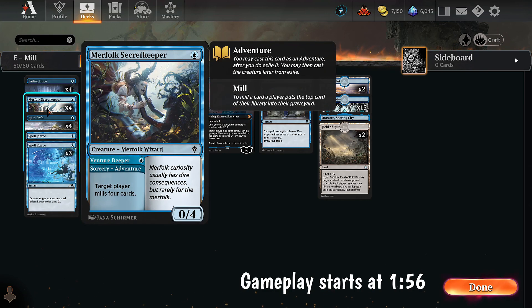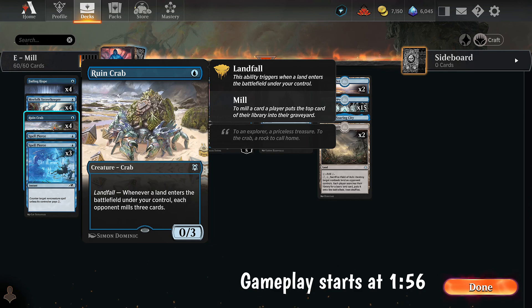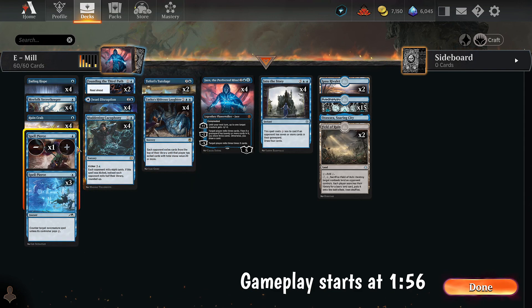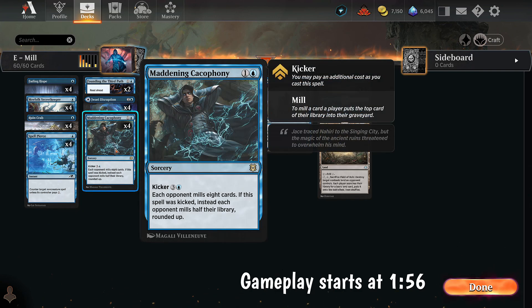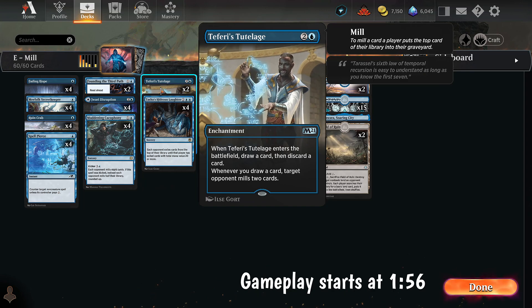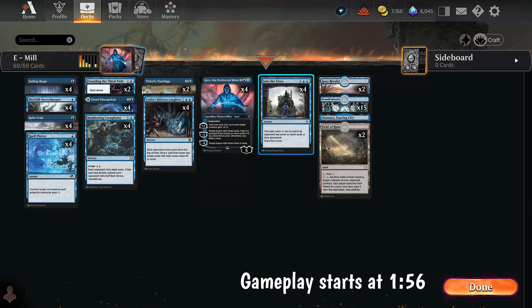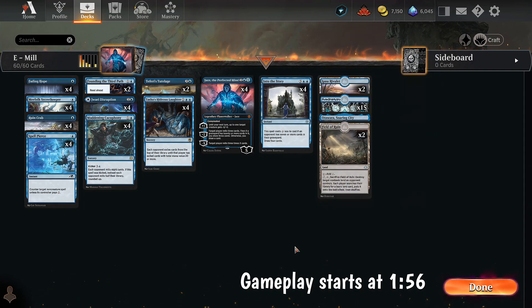We have other stuff. Merfolk's Secret Keeper mills four, then it's a 0/4 blocker. We have Ruin Crab — one mana 0/3, whenever a land enters the opponent mills three. We have Maddening Cacophony, two mana, mills eight. We have Tafuri's Tutelage, three mana, whenever we draw a card mills two. That works very well with Into the Story, which costs seven, but if the opponent has a bunch of cards in their graveyard — which they usually do — it only costs four to draw four cards. The plan is to mill our opponent's library out.